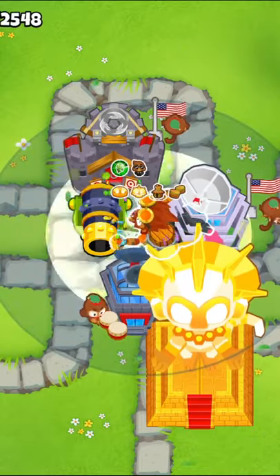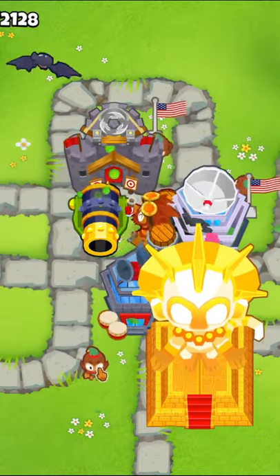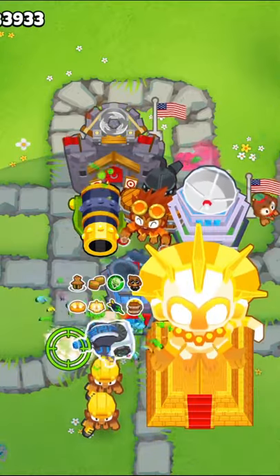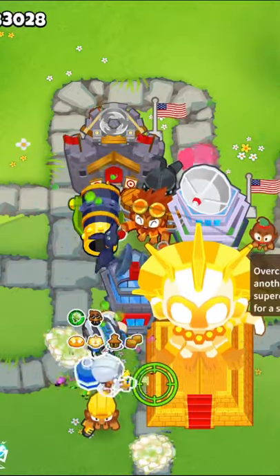Then we'll get a prime over alchemist, an ultra boost engineer, and two overclock engineers. With these, we'll ultra boost the tower 10 times to get that passive buff, and then we'll rotate between the engineers' active ability to keep 100% uptime on overclock.